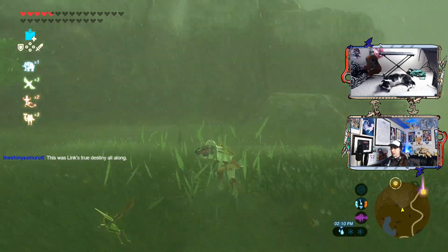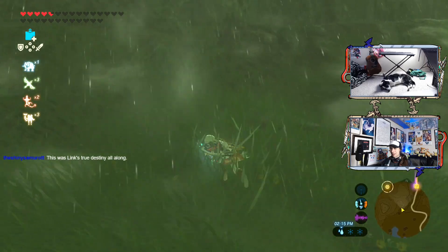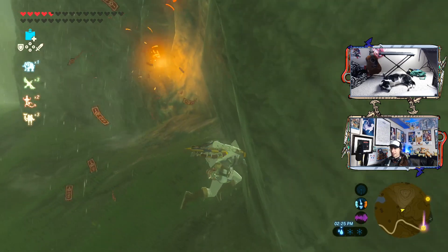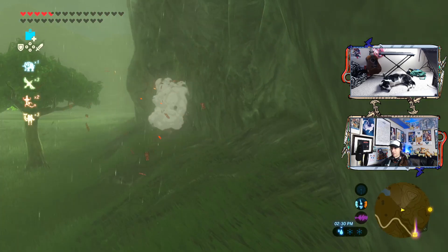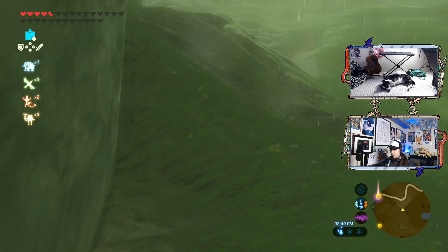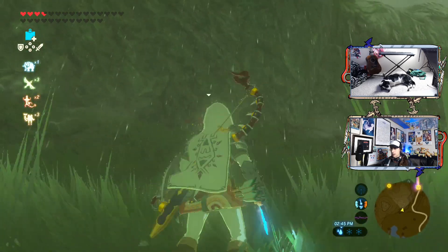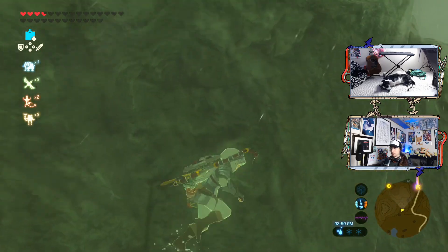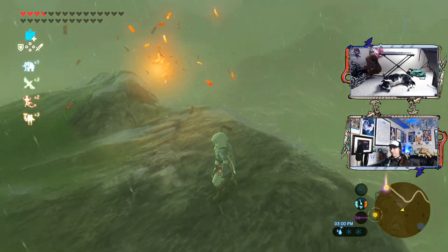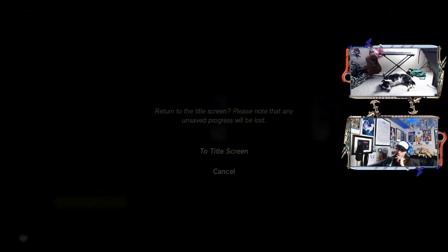We're kind of going towards the map objective to save Zelda or whatever the heck that map objective is, so we're kind of on the right track here. I'm busy. Leave me alone. I'm doing things. How about you go away? Anyway, I don't think I need to save. I should just be able to carry over this state into the other file now, I hope.